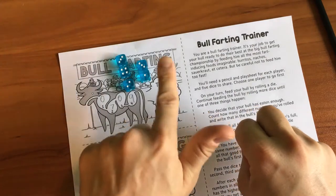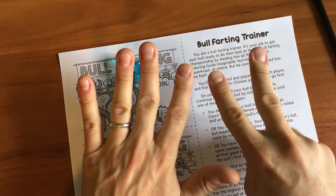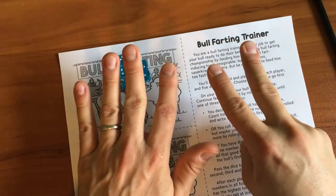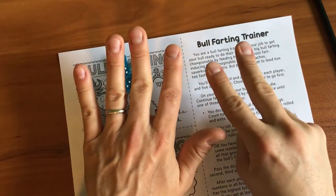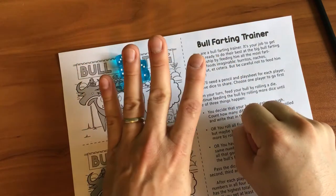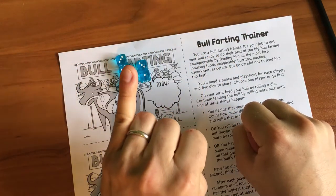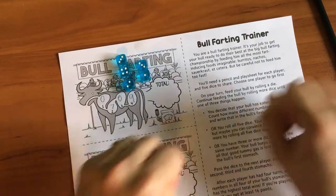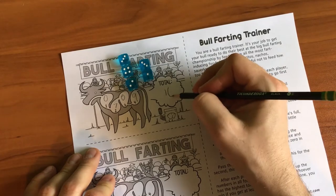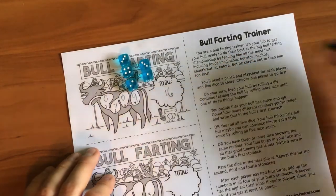So I've got one, two, three, four, five, six, seven. Seven fingers. Now I've got the nine in my head, so I'm going to start with nine and count up: nine, ten, eleven, twelve, thirteen, fourteen, fifteen, sixteen. Nine plus seven is sixteen. My total score was sixteen.